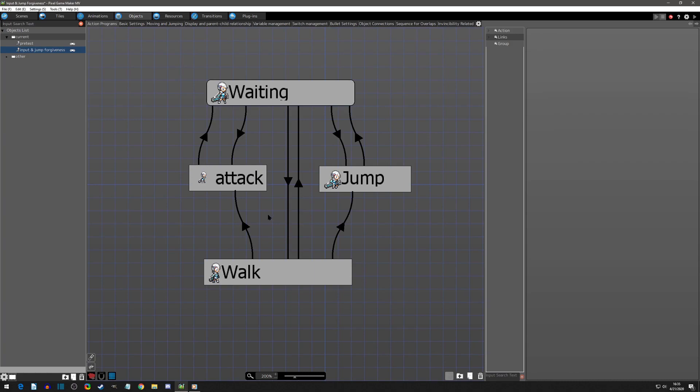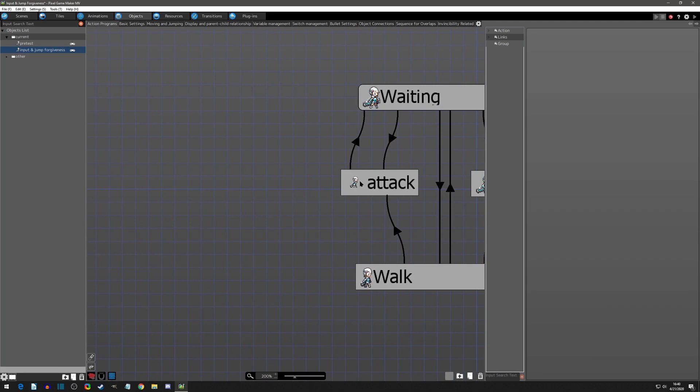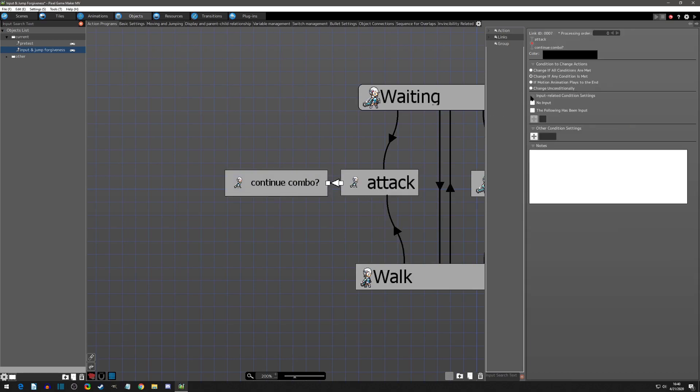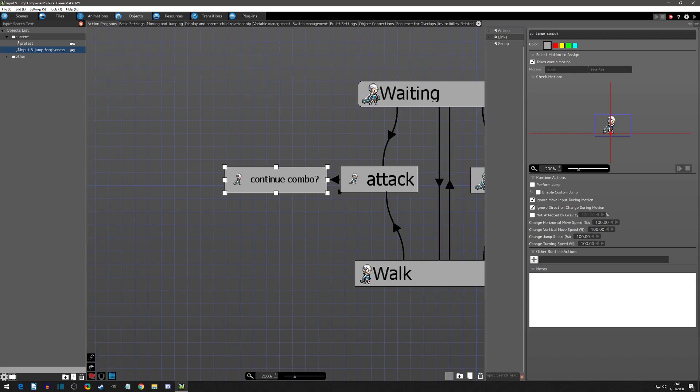Now let's get into some uses for this and start with attack combos. The best way I've found is to have a state that checks whether you're continuing the combo after the attack — so you don't want it to go straight back to waiting. I'm going to copy the attack state and call it 'continue combo?' The link from attack to continue combo will be 'if motion plays to the end,' so the attack finishes first. On this continue combo state, you want it to take over the motion of attack, so the check doesn't run until the first attack is done.